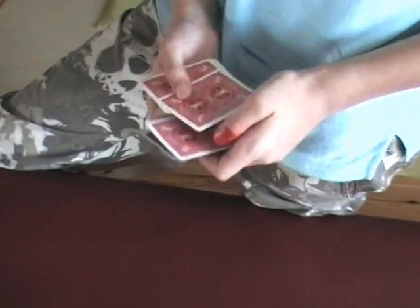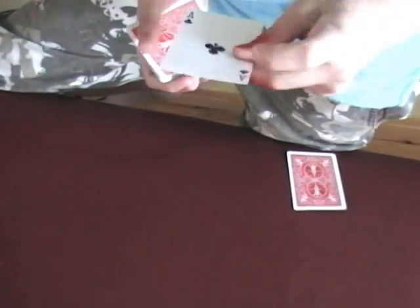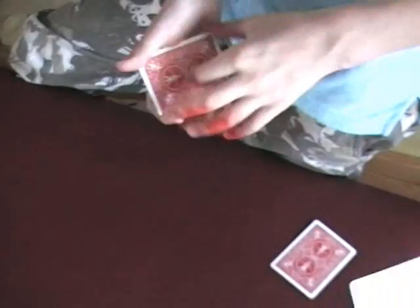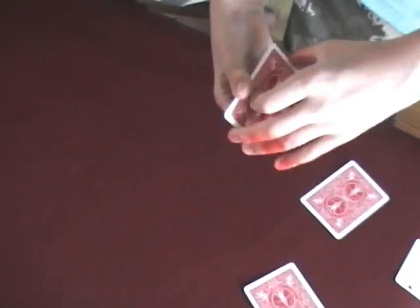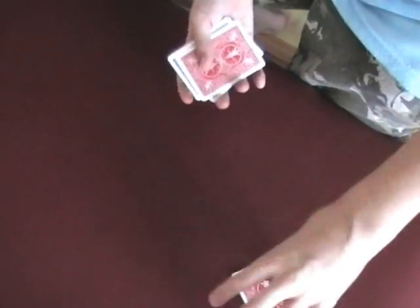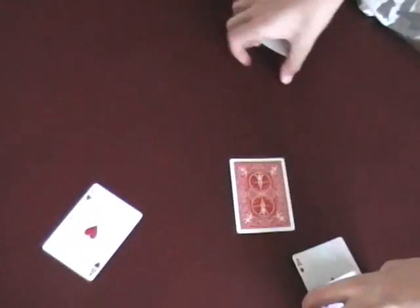What you don't want to do is do it like this — the ace of diamonds is red, the ace of clubs is red, the ace of hearts is red, and the ace of spades is red. You're going to do the same move on every ace. Thanks.